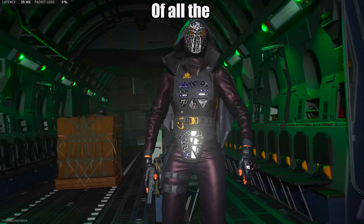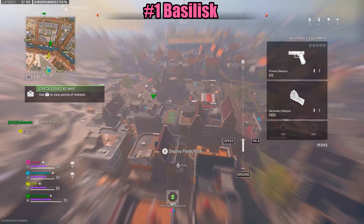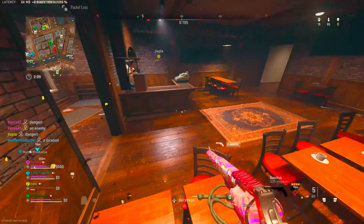Here's the location of all the weapon blueprints on Vondel. The Basilisk is located at the coffee shop north of Market. This thing's a little pocket rocket.